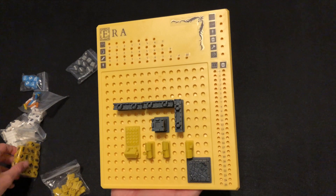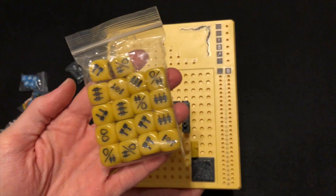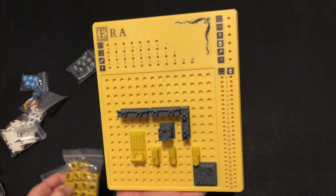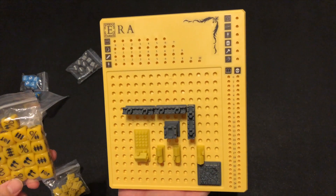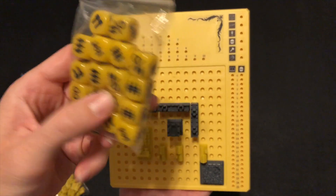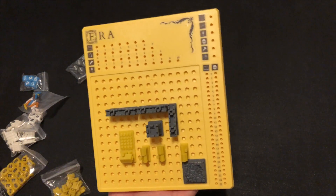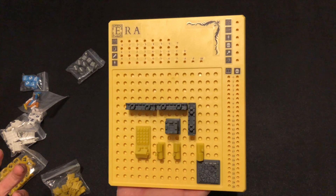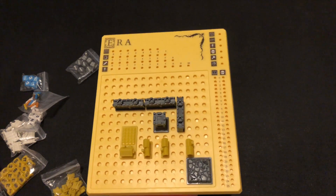You then can build, and these are all done based on the symbols shown. You collect your resources based on what you have in your dice pool. You also get to build based on how many hammers you have in your dice pool — see the hammers there? So you're kind of hedging your bets: do I want to get resources this turn, or do I want to build more this turn?